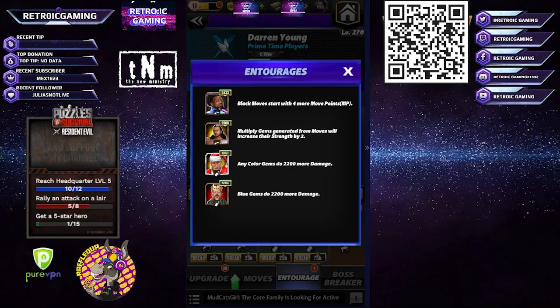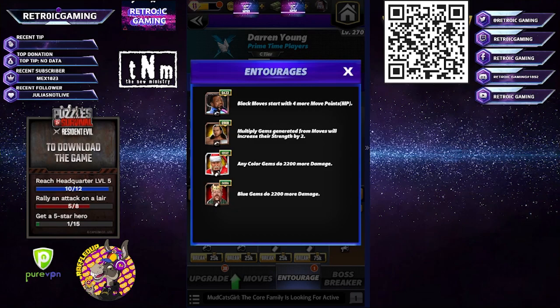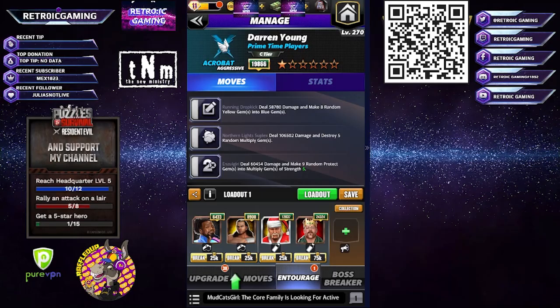We're going Hogan because we put Hogan on everyone for the 2200 more damage. And because the black move generates blue — even though it's not guaranteed to hit — we're still taking the blue gems that do 2200 damage as well. The gems will be at level five.